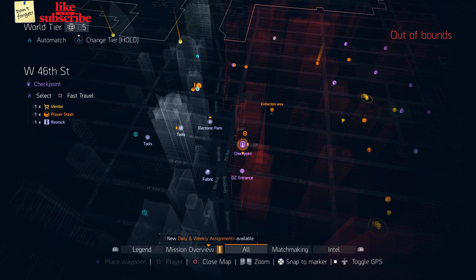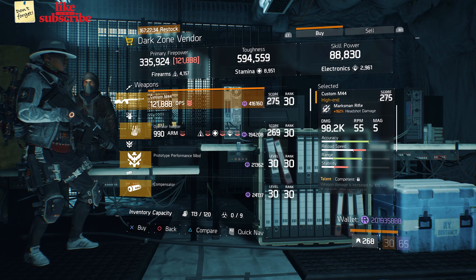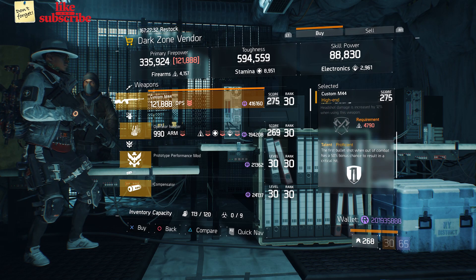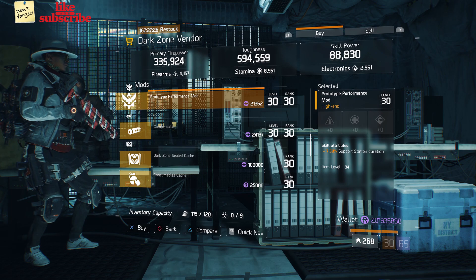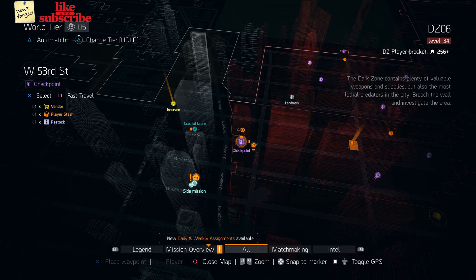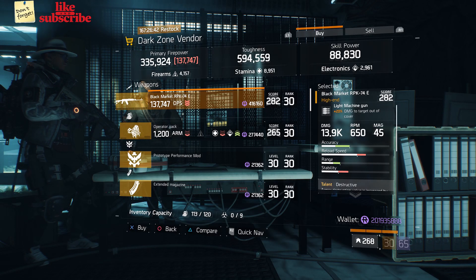Head over to West 46th Street Checkpoint — the Dark Zone vendor has a Custom M44, and a Prototype Performance Mod with 7.50% Support Station Duration. Head over to West 53rd Street Checkpoint — the Dark Zone vendor has a Black Market RPK-74E.